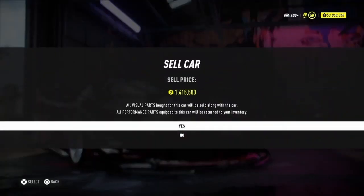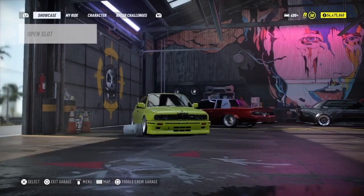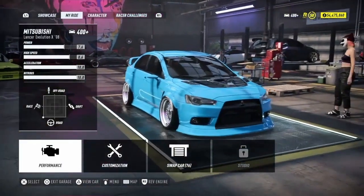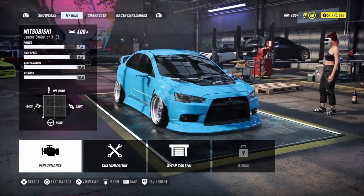Then what you want to do is go ahead and sell this car. This car is going to go for 1.4 million. Once you've done that, go back to your car.